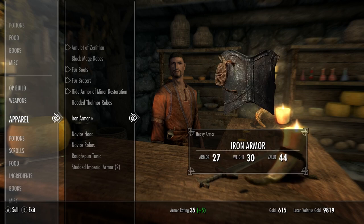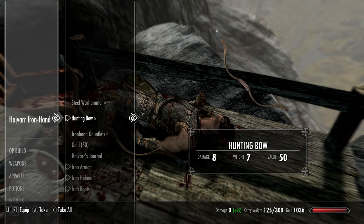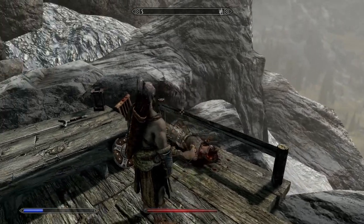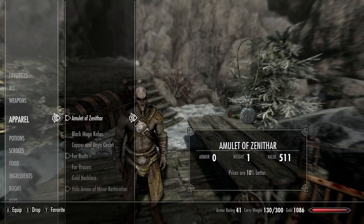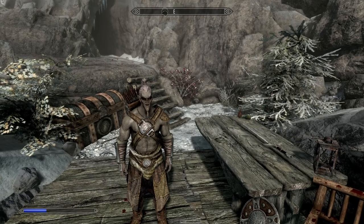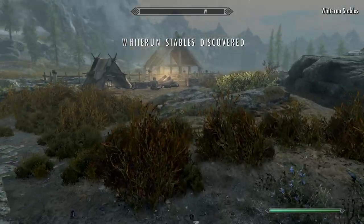We're just gonna sell everything here — all this Imperial gear. We've killed this bandit for his iron hand gauntlets, so we've got two-handed weapons sorted. If you're doing a two-handed build this is obviously great. There's a Shrine of Zenithar in Embershard Mine as well.